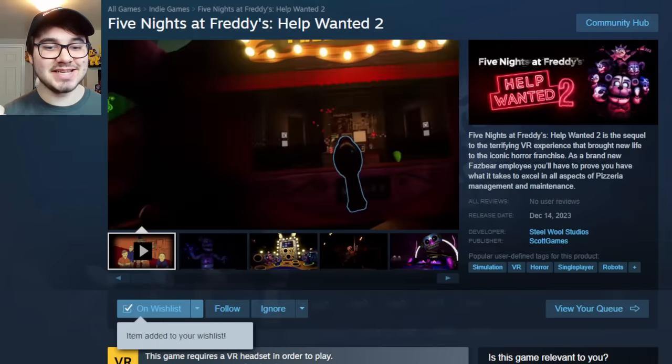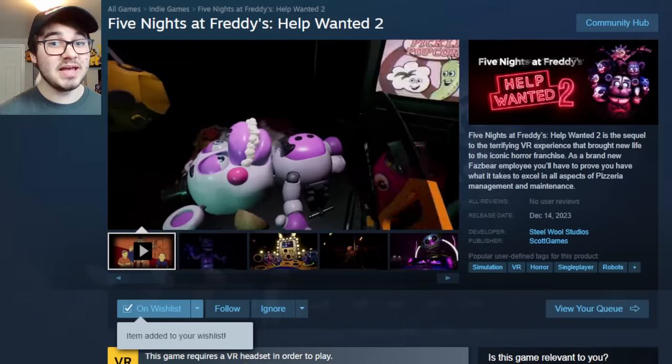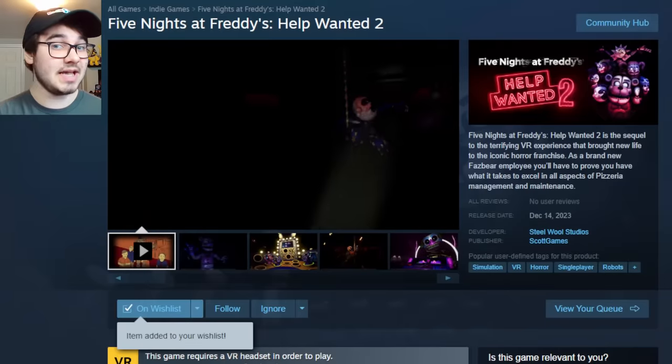That's basically everything on the Help Wanted 2 Steam page — brand new screenshots, and the game releases at 12 p.m. EST on December 14th, and we will be there no matter what. Hopefully maybe a bit early — Steel Wool, if you have an early copy you want to hand over, I am so, so happy we finally got a Steam page. I thought we wouldn't get one until launch day since Steam requires pages be up about two weeks before release. But it's finally here — the game comes out in one week's time, which is absolutely crazy. I cannot wait to play this game.